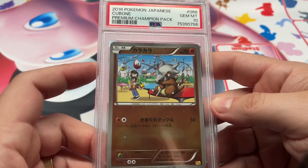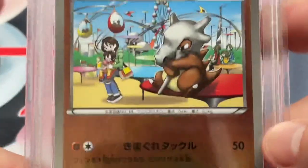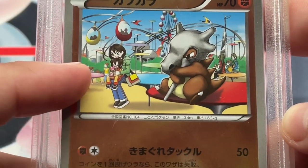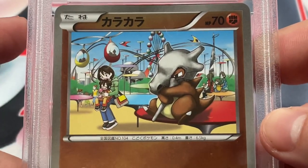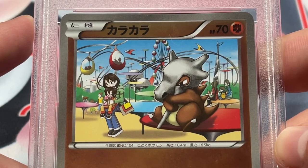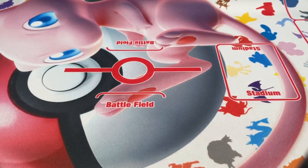We have the Saddest Cubone Ever — PSA 10, Premium Champion Pack. He's looking over there. This is a card I talked about when I was about to grade it — there's a family with a kid in the background, and the whole thing with Cubone is like it's wearing its mom's skull, its mom is dead. I don't know man, it's just super brutal, super metal, super sad Cubone. But really cool card. I don't know what Kazuki was thinking on that one.